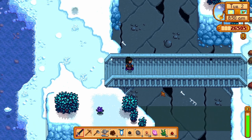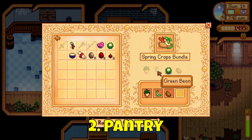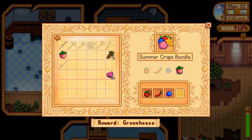Your next bundle is the pantry bundle, which unlocks when your first bundle in the Crafts Room is completed. For the spring crops bundle, you will need a parsnip, a green bean, a cauliflower and a potato — you will be rewarded with 20 speed-gros. For the summer crops bundle, you will need to grow a tomato, a hot pepper, a blueberry and a melon — you will be rewarded with a quality sprinkler.